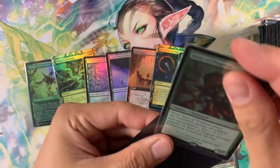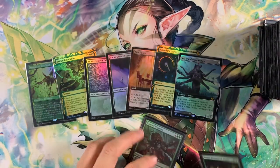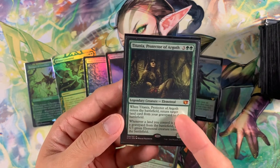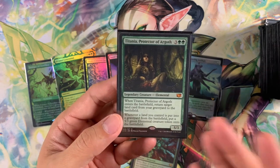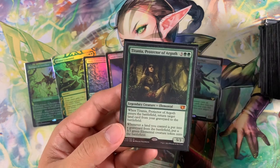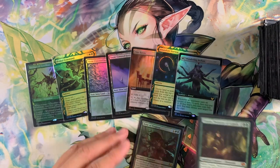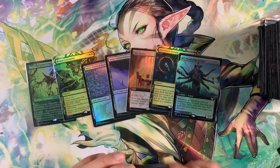Non-foil is out, foil is in. Now our deck is 99% foil. Titania is actually our secondary commander — sometimes I love playing Titania as commander just as much as Azusa. This card desperately needs a reprint; it's getting expensive. One day we hope to have a foil version, whether a judge promo or alternate art. For now we just have to wait.